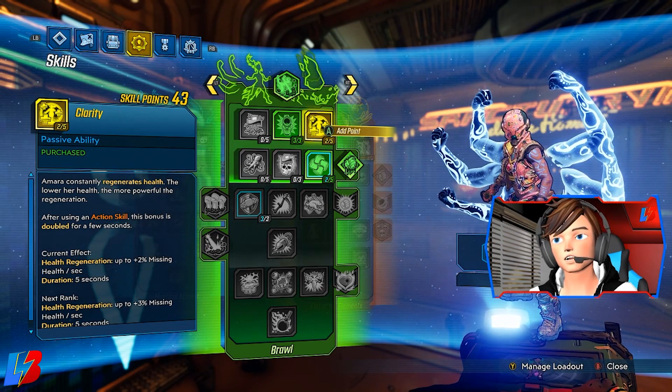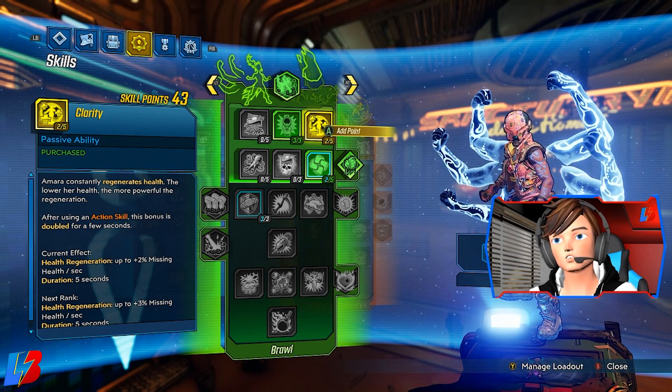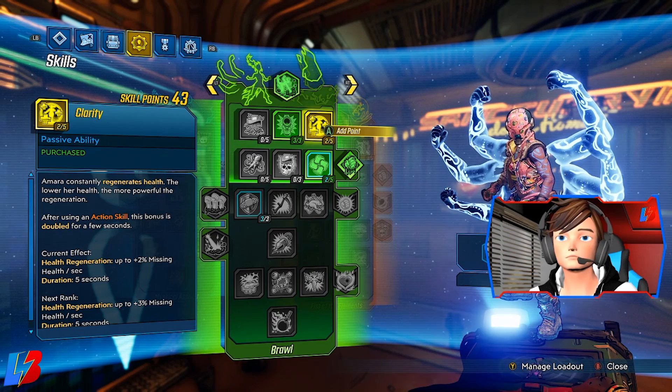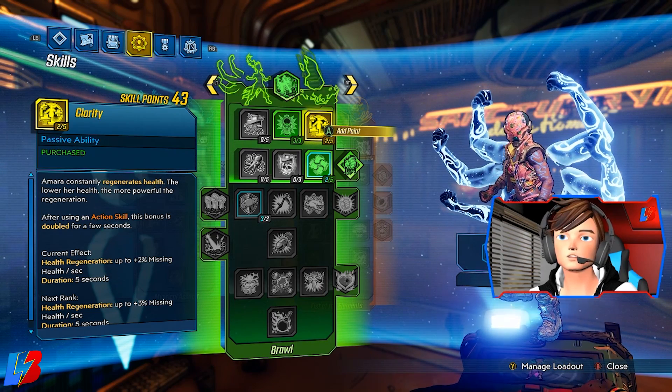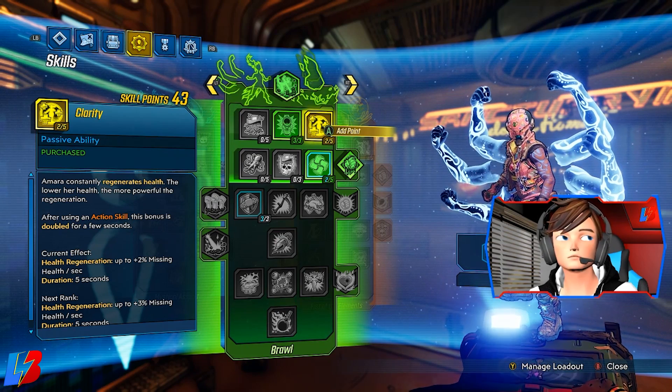We're going to be dumping two points into Clarity, which will constantly regenerate our health. The lower our health, the more powerful the regeneration is, so it's going to make us really tanky. Once you see the whole gear and the synergy, it'll make perfect sense on why we're picking this one up.